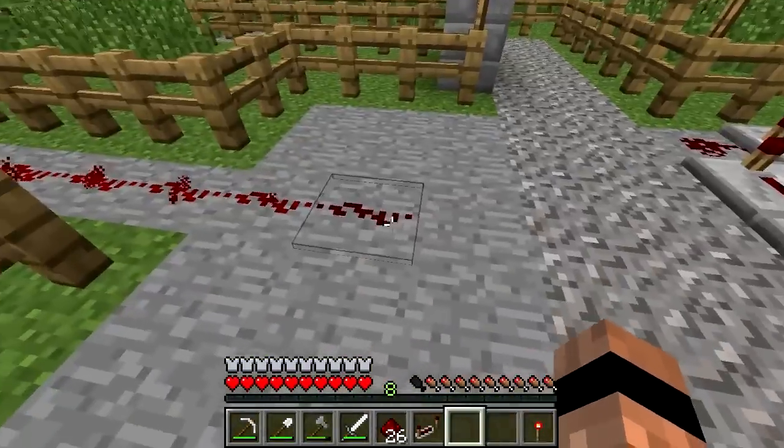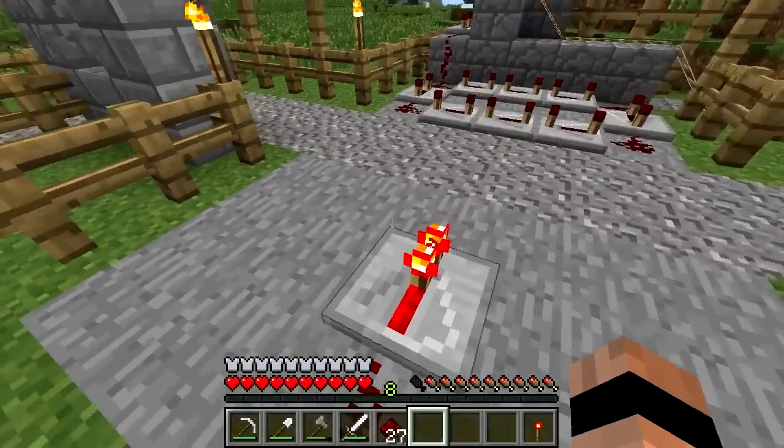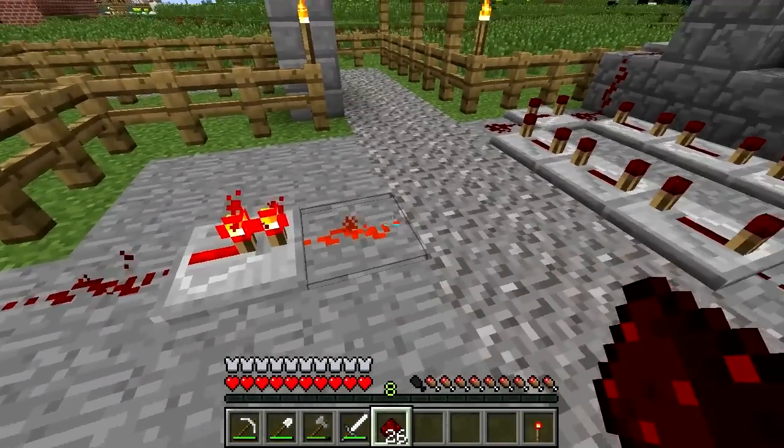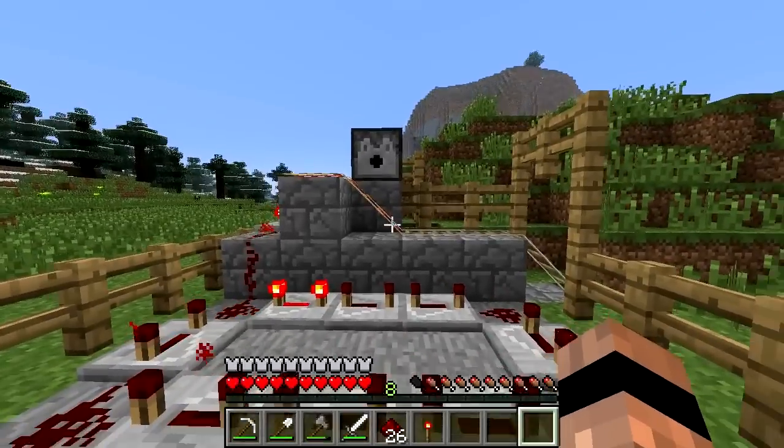Be careful though: that power will fizzle out in the space of 15 blocks, so if you want it to travel further than that you need something called a redstone repeater. Using the repeater and several other redstone tricks you can make an intricate machine or a circuit.